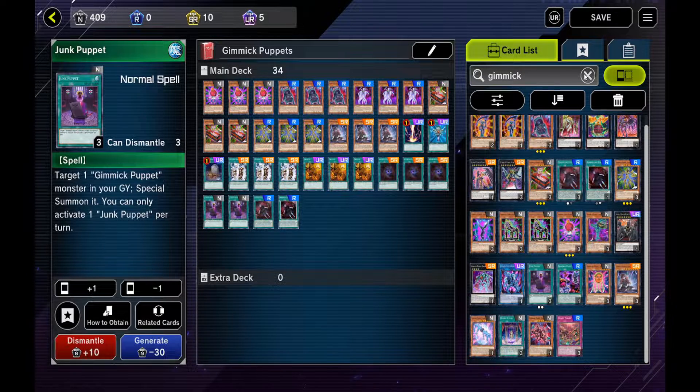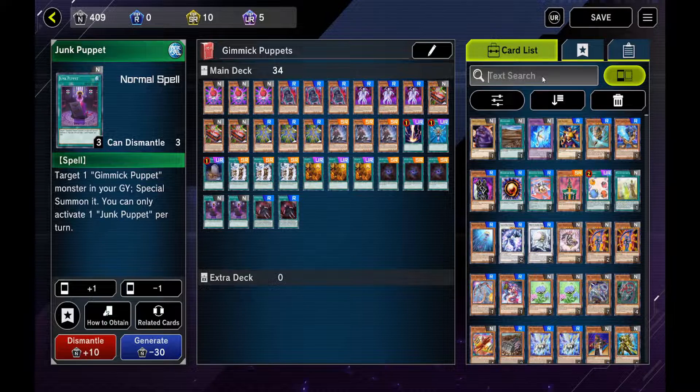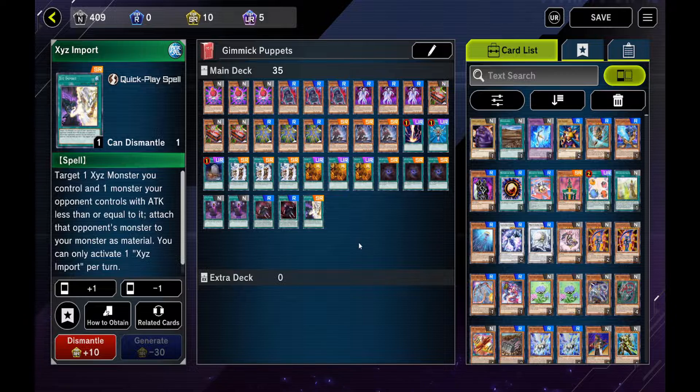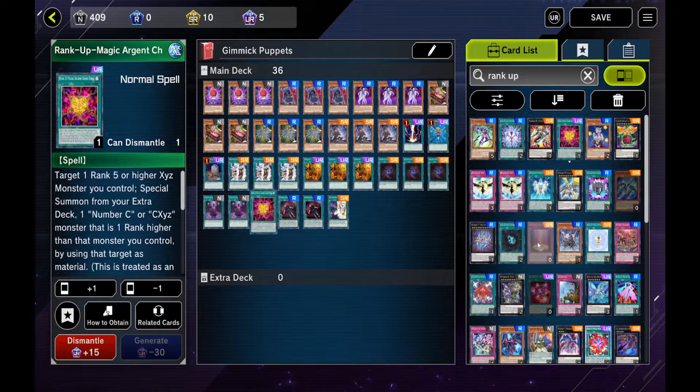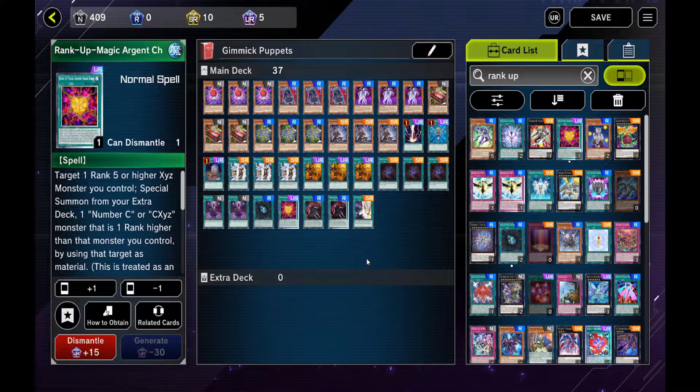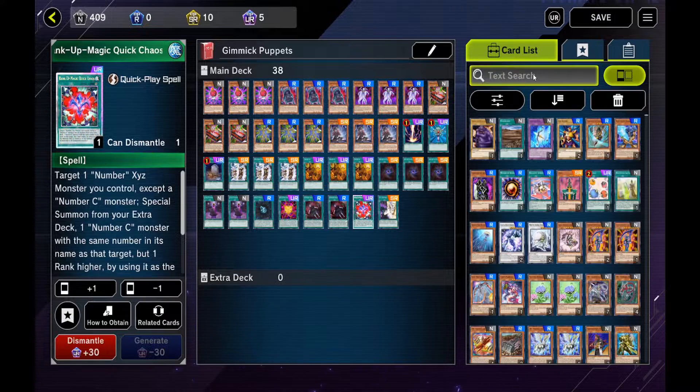After that, you want to run an Xyz import in my opinion, just to clear the field a little bit. You don't have a lot of negates in this deck, so if you get screwed over and the opponent has a huge negate board, you have to clear that board. You could run 1 to 3 of them depending on your taste. As far as the rest of the deck, you want your Rank-Up Magics — I run a Numeron Force, an Argent Chaos Force, and a Quick Chaos for the Battle Phase rank-ups.